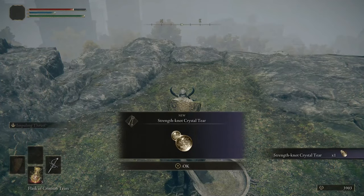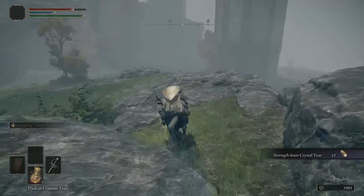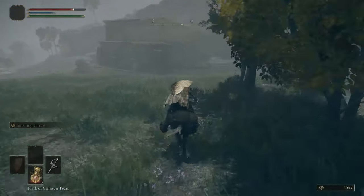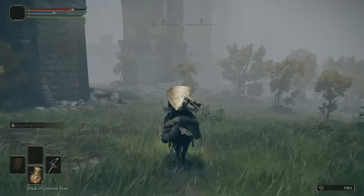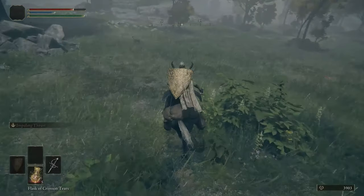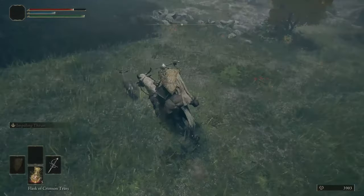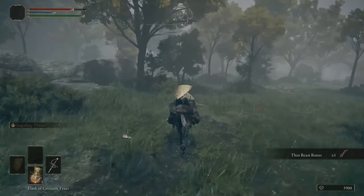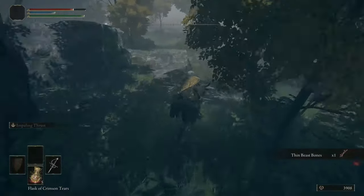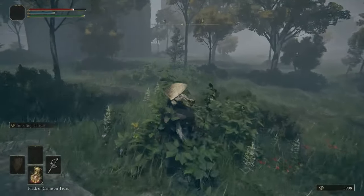Dead giant. Sadly they don't drop anything ever, but what he was guarding is up here - we won't be able to use it immediately but it's still very nice. Eventually we'll put that strength crystal tear - it's a very long name - into something called a Flask of Wondrous Physic. You can combine it with a different crystal tear, so one will give us a strength boost and another can give a dexterity boost.